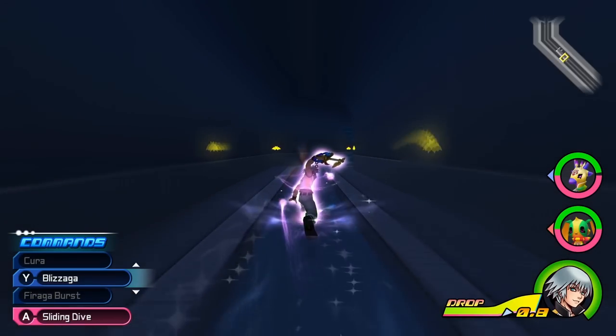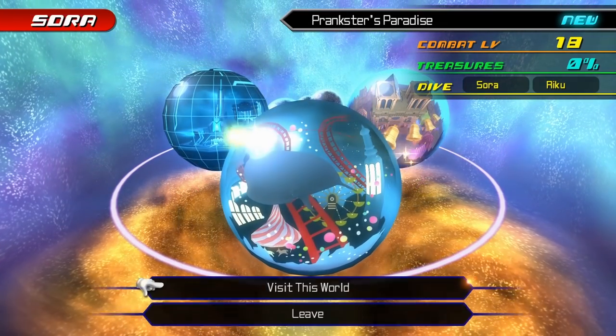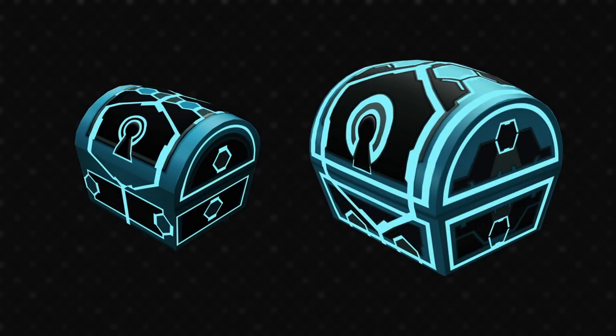Dream Drop Distance — we've already seen Traverse Town and The World That Never Was, which means we're left with only five worlds worth of unique chests. Starting with La Cité des Cloches — quite intricate designs here. The arches represent the cathedral very nicely, and there are lots of trefoils and quatrefoils, which are those interlocking circle shapes often found in Christian symbolism. The Grid has futuristic cyberspace designs, very geometric — hexagons and neon blue lines. Just like the world itself, less colourful and more boring than Space Paranoids.